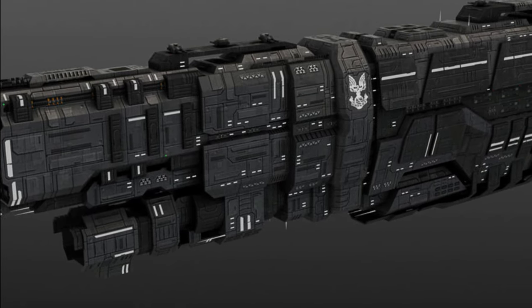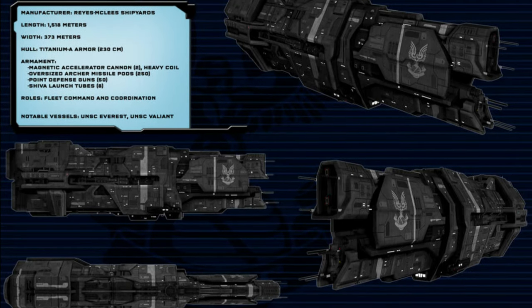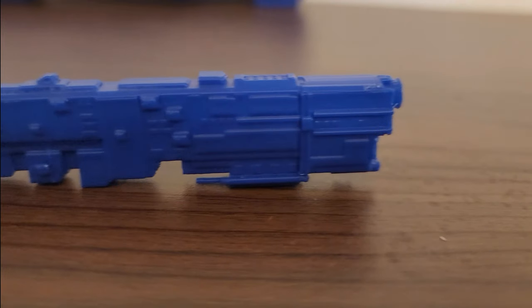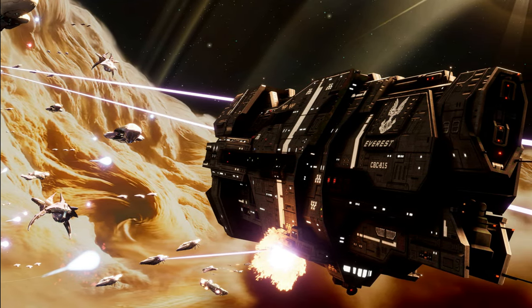The model I'm using for the Valiant is the old Sins of the Prophets variant that has been decanonized, and I believe has been adapted into the Thanatos-class battleship. I didn't have the current canon model at the time, so I had to print this. I'll be honest — I do like this and the old non-canon Punic designs more than the current ones. I wish they could be adapted somehow into Halo lore, just like they have in Sins of the Prophets.